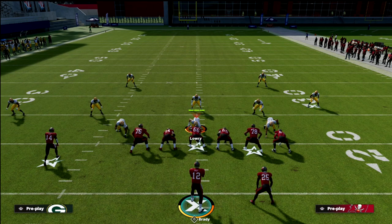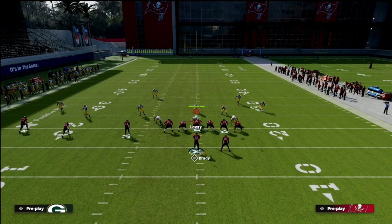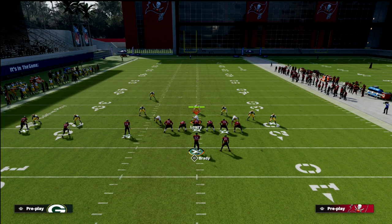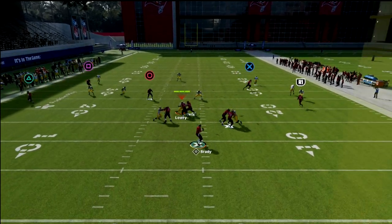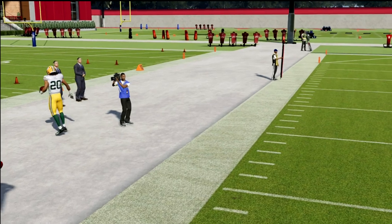Now in Madden 22 we've got zone drops, which started last year. What a lot of people would do is put a concept on the field that would take this away called double flatting. They would take the hook-curl defender and put him into a hard flat, and basically what that does is you now have a defender guarding the running back and a defender guarding the tight end. The defense has now been able to handle that basic concept.